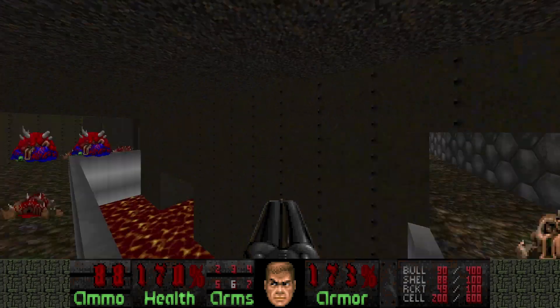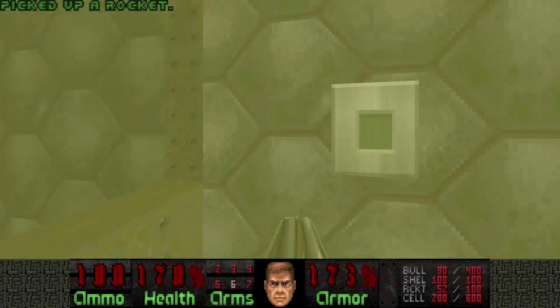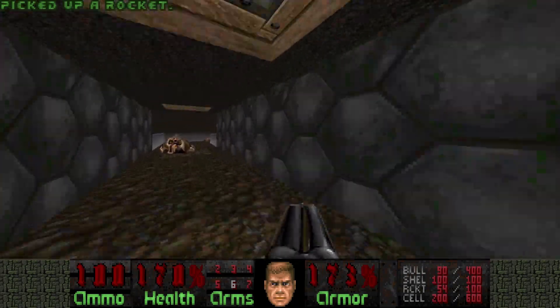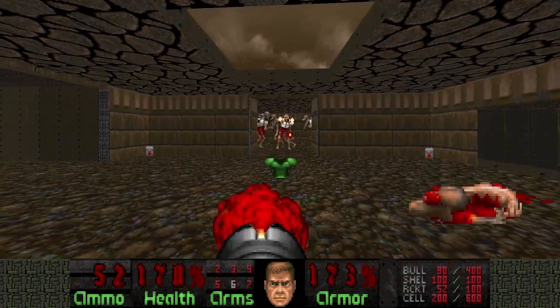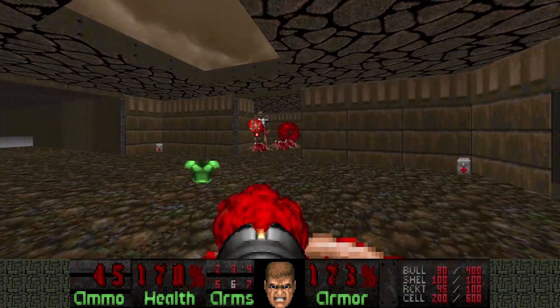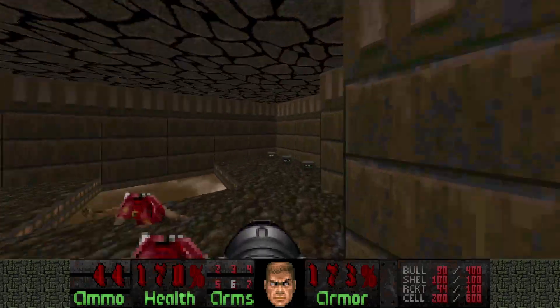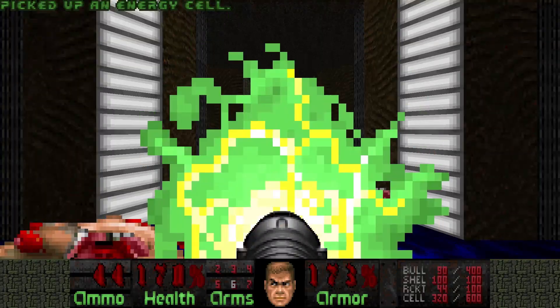If for some reason you're very low on health, you can jump down into the lava and get a Megasphere there. I'm gonna save mine for later. We're almost done with this section — just gotta kill these revenants. And there we go. Section number two.